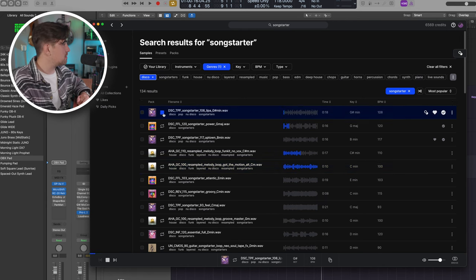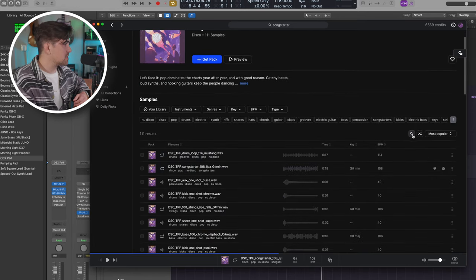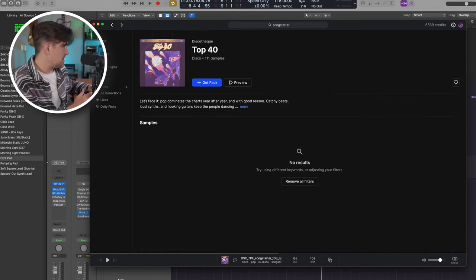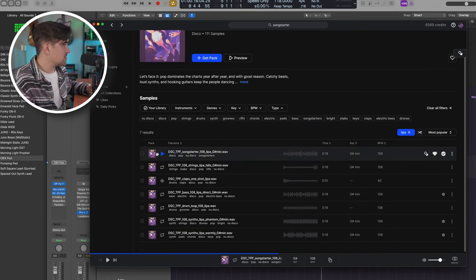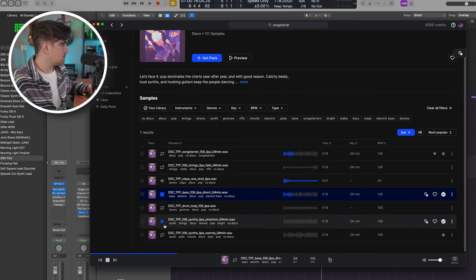To take it a step further, let's check out this one. I want to use it, so I click on the pack and go to the magnifying glass and type in 'lipa' — which is the name of this song. Here's our song starter, and now we have all of the individual stems from this particular song. Here's the bass part. This doesn't always work, but I usually find that with a song starter I like, the sample pack will include a lot of the individual stems from that song. So I'm going to bring some of these stems into the DAW and see what I can cook up.